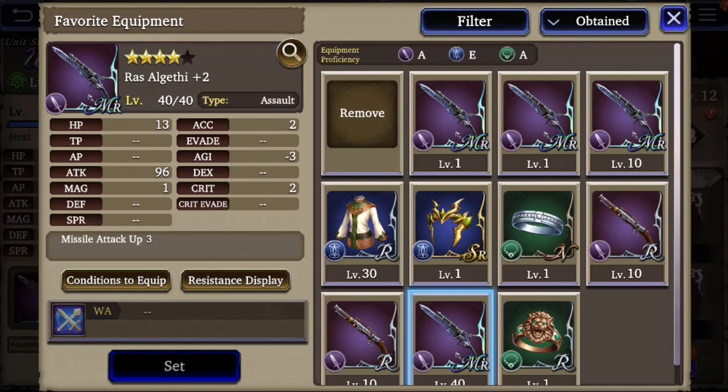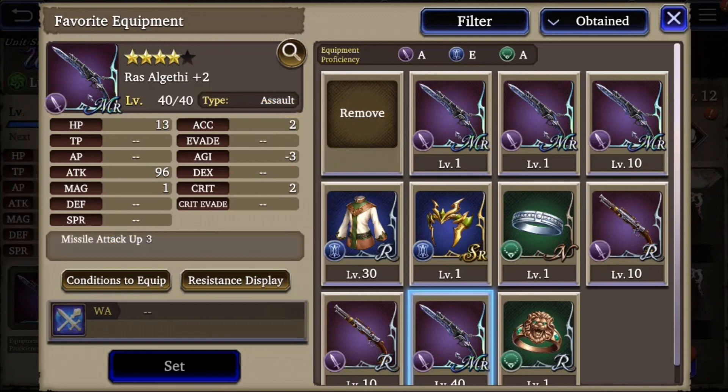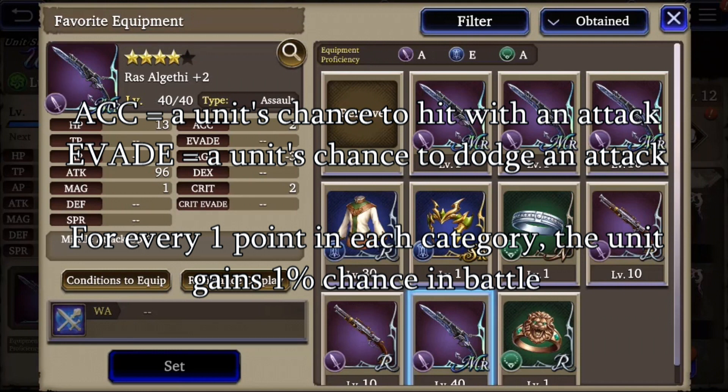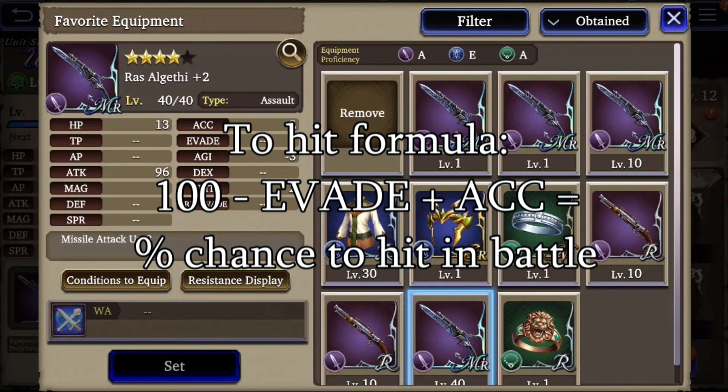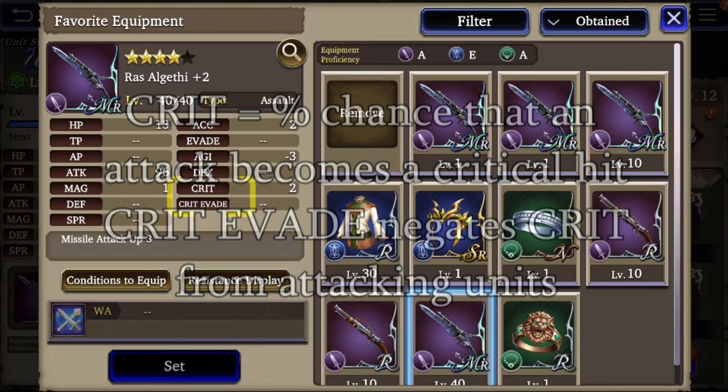Now let's take a closer look at the statistics that equipment can enhance. There's a great deal of overlap between unit and equipment statistical categories: HP, TP, AP, attack, magic, defense, spirit, agility, and dexterity. For the stats not yet covered — accuracy and evade: each point of accuracy increases the chance an attack or ability hits by 1%, and each point of evade decreases it by 1%. The formula is 100 minus evade plus accuracy. Keep in mind that a unit's dexterity and luck statistics will also enhance their overall accuracy and evasion.